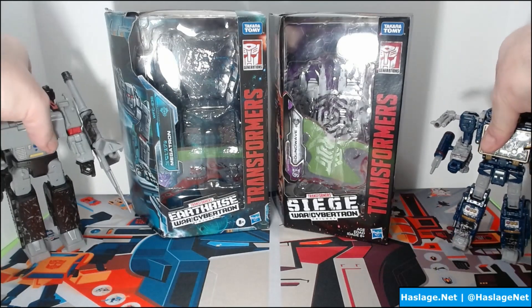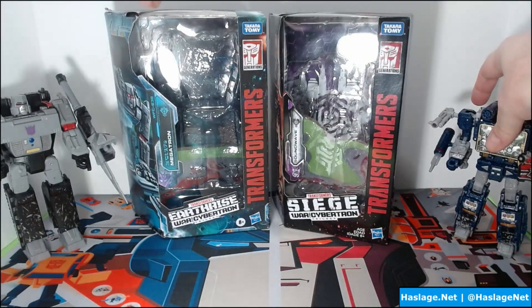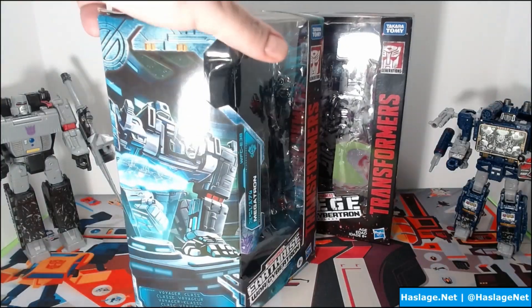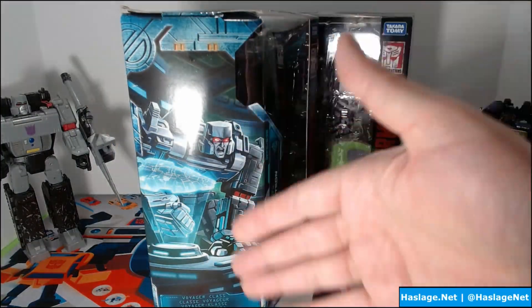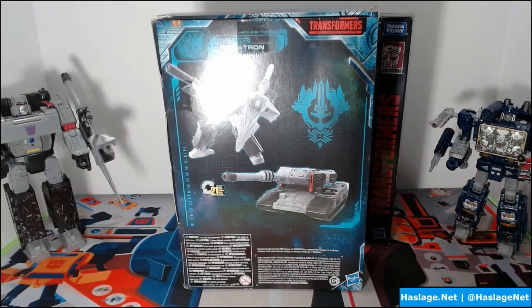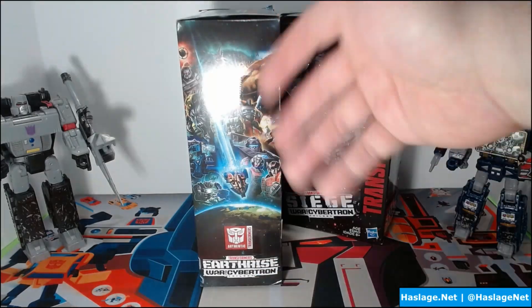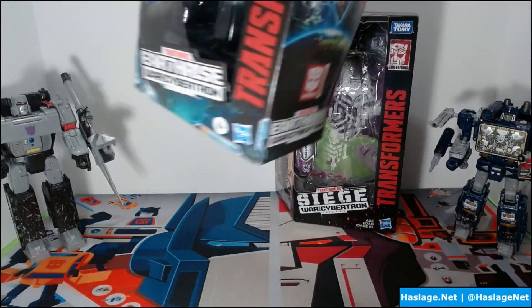Let's put them aside and take a look at the boxes. First, here's Megatron, the big ol' Megatron looking all angry, wanting the Arc — you can see the Arc and the hologram there. Here's the back. It's a fairly generic looking back compared to Siege, nothing special. And then of course the typical Earthrise side.